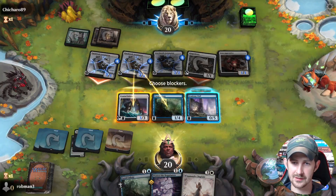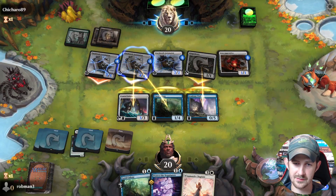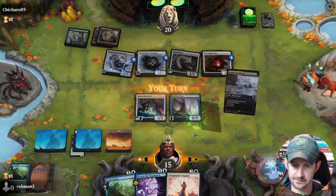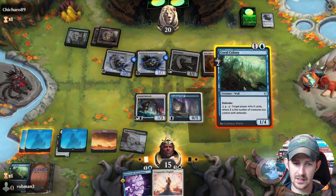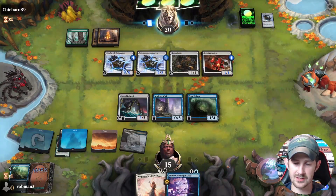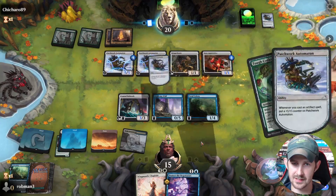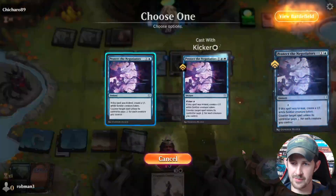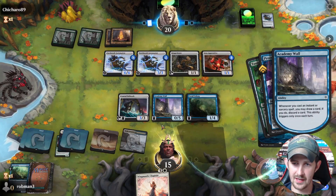I'll double block this one and block here — I think that's a good block for us. We're gonna play Colony, pass with Negotiators up. We can Surveil if they don't play a spell, but I think that's unlikely. We get to counter their thing — they would have to pay three, which they cannot afford. We'll take the action. Excellent — discard a land.